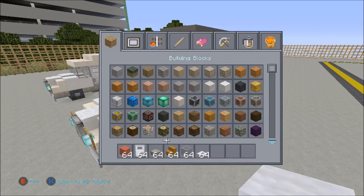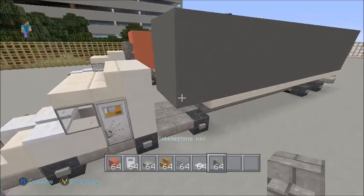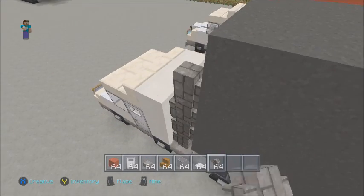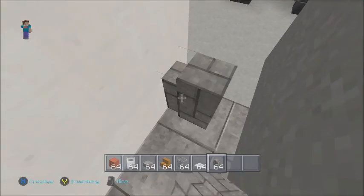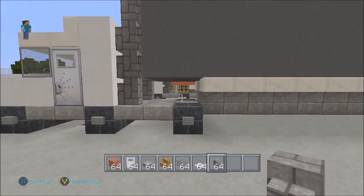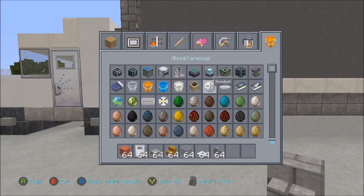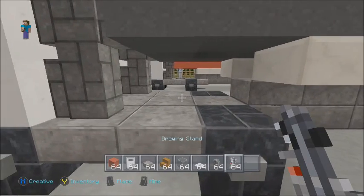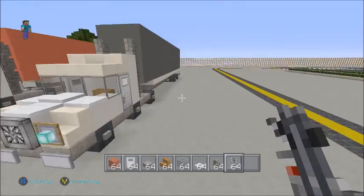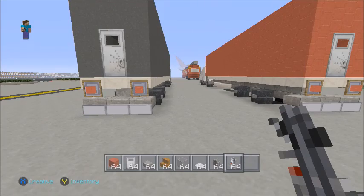Now for the exhaust pipes coming up the back of the truck — go one, two, three, four high, and then on the other side one, two, three, four. If you want extra detail, there's a brewing stand in the distance — that acts as the clamp that holds the trailer on if you want to place that in. The front cab is now completely finished. You've got your exhaust pipes on the back, your truck, your back door, and your rear tail lights.